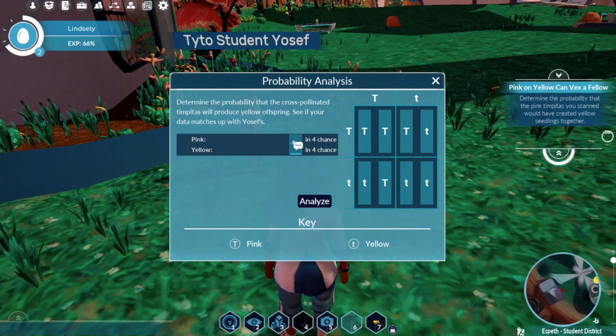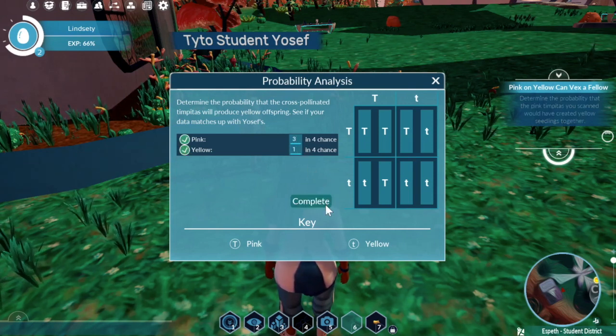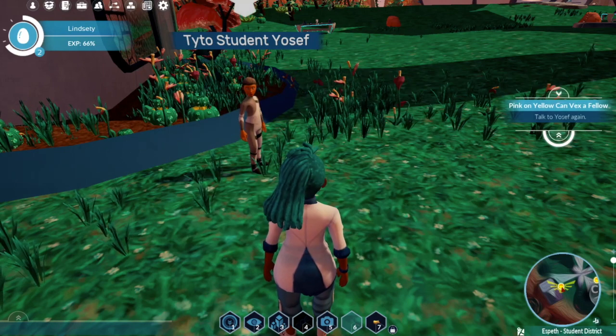Then we continue to the probability phase, where you put in the chance — based on the Punnett square you just completed — that the offspring will turn out pink or yellow. If you're wrong, it gives you immediate feedback. When you're correct, it confirms the three-in-one chance.